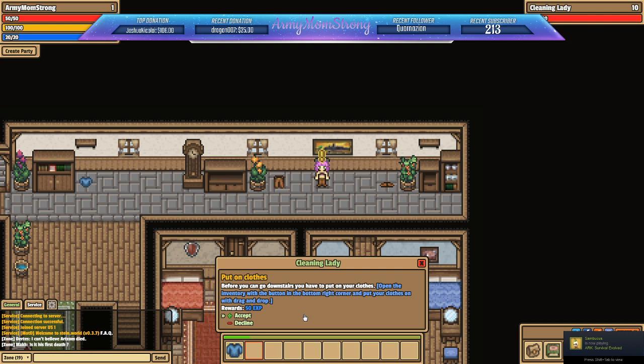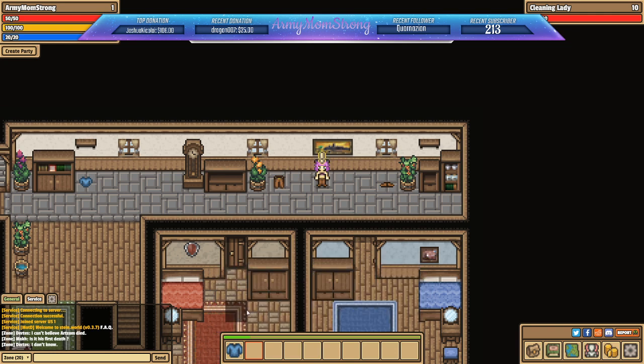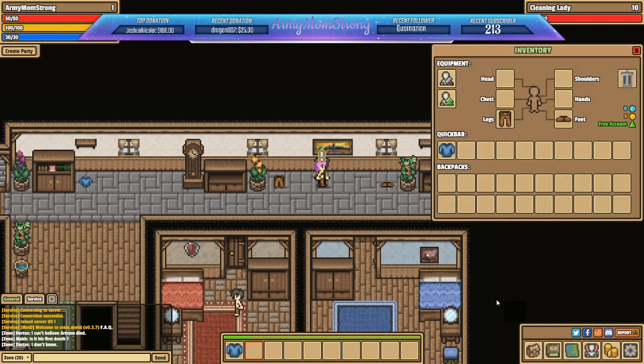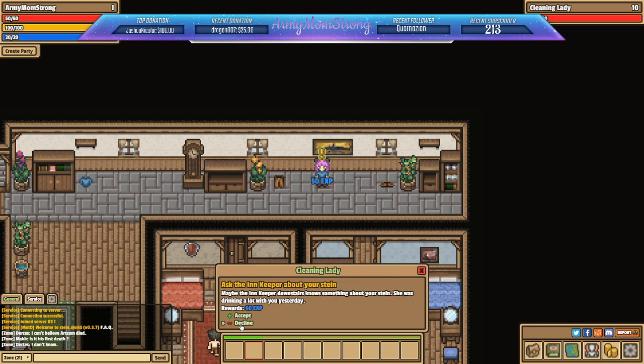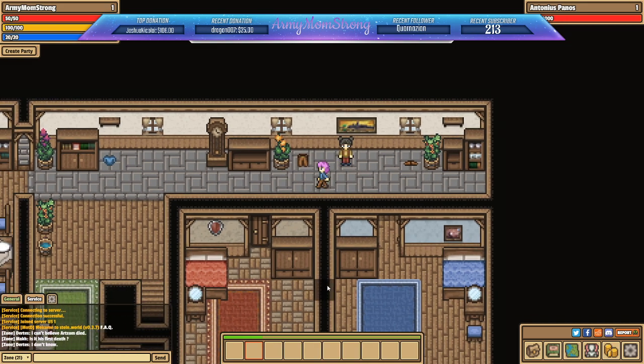It's green now — 'You are searching for your stein. I have not seen it, maybe the innkeeper knows something about it.' You have to put your clothes on before you can go downstairs — open inventory and put your clothes on with drag and drop. Oh, apparently picking up the quest took our shirt off. Put it back on — nobody wants to walk around half naked, that's just rude.